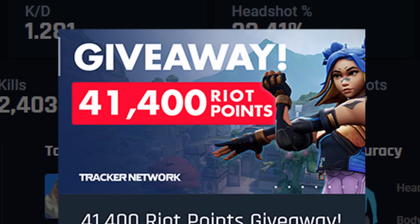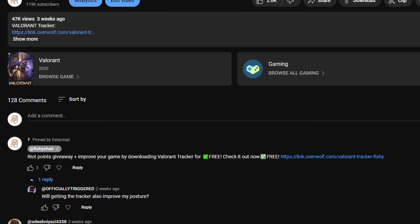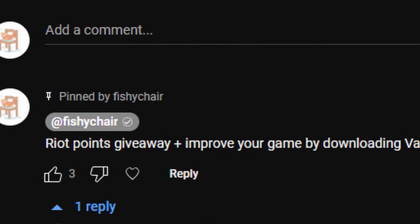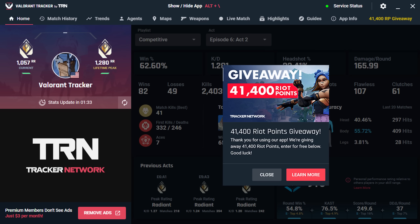Also, Valorant Tracker is giving away 41,000 Riot Points this month. Finally, you guys can afford to buy the Spline Phantom and the Winter Wonderland Knife. To enter, all you have to do is download Valorant Tracker with the link pinned in the comments and the giveaway will pop up once the app is opened. Anyway, I'll let Fishy Chair show you guys some really sick wall bangs.